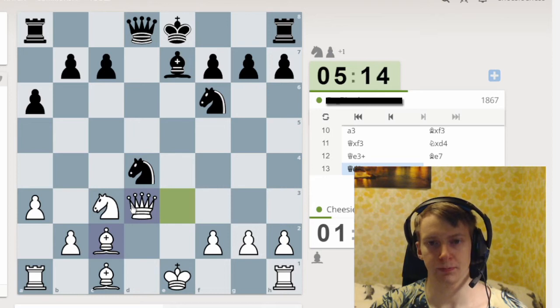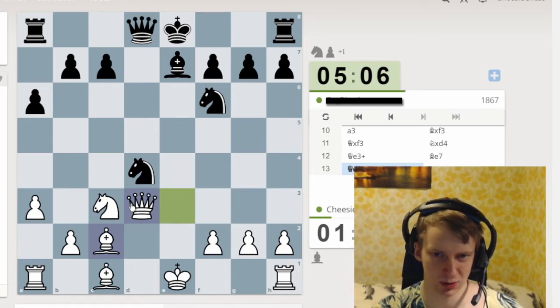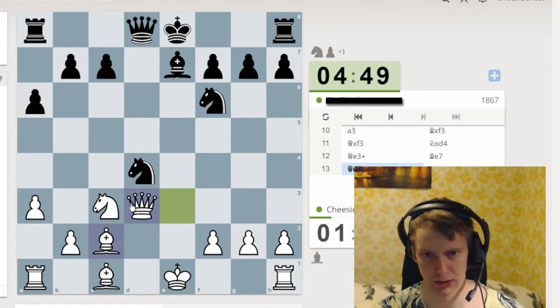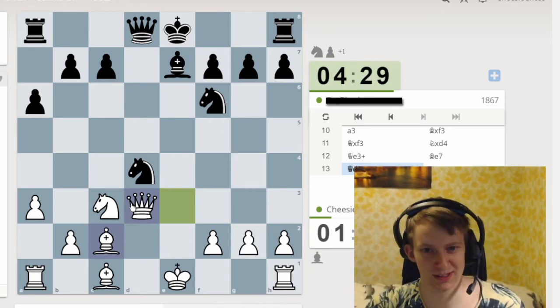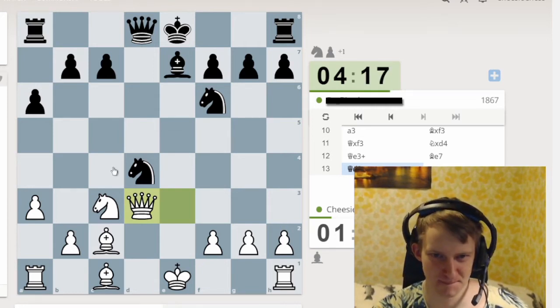We'll just continue the game. I'm down a pawn — he won my pawn, so he should be better here. But I still think it's very drawn in many ways. All I want to do is castle. This game might end either as a draw or he wins — I don't think I can win being down a pawn and having lost this beautiful bishop.